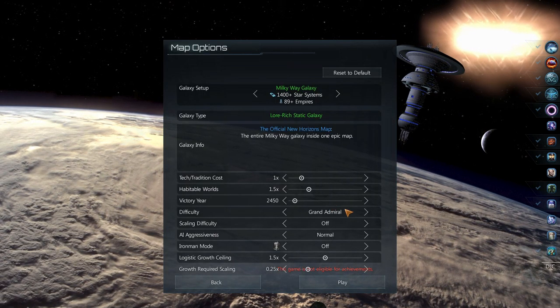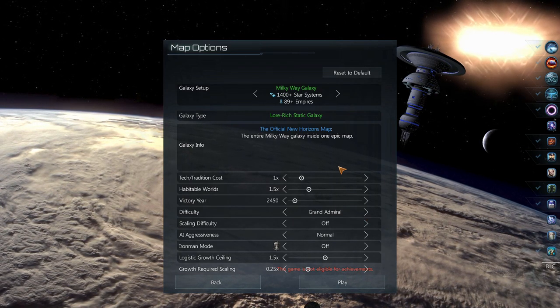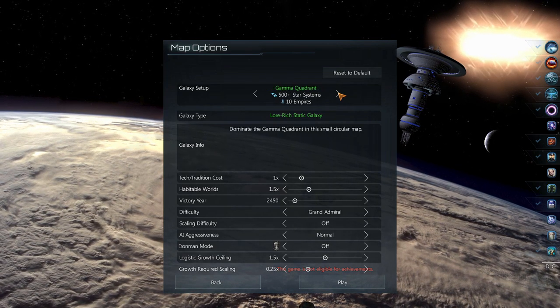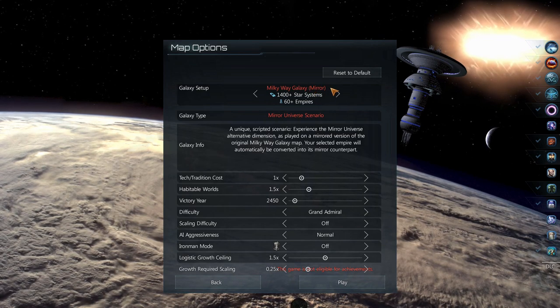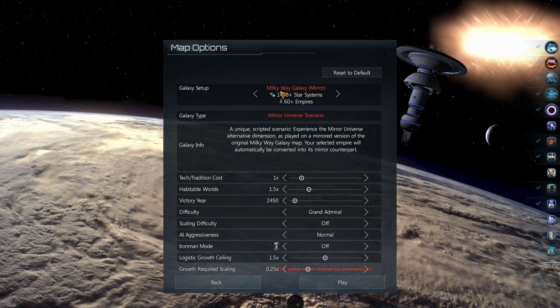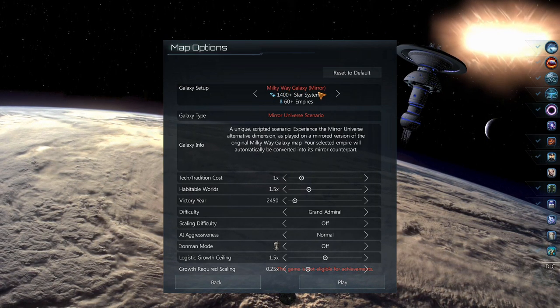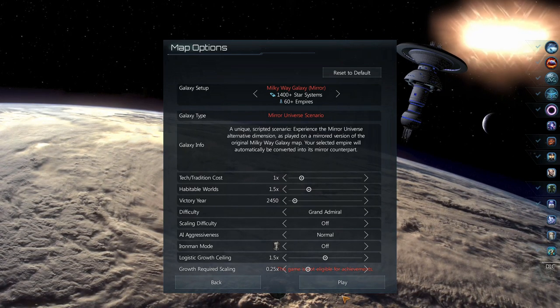Next, head to the next screen which will be the settings menu. Here you can adjust your difficulty and other various things that can change your game dramatically. Up at the top is where we pick our map. Push one of the side buttons until you find the Mirror Universe map — this is the one we want. With United Earth selected and the mirror map mode on, you will start the game as the mighty Terrans in the ever crazy Mirror Universe.